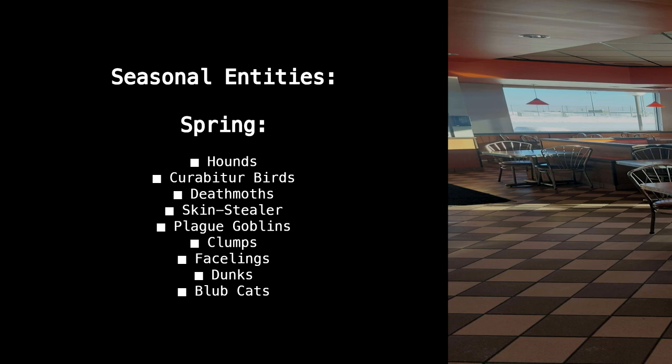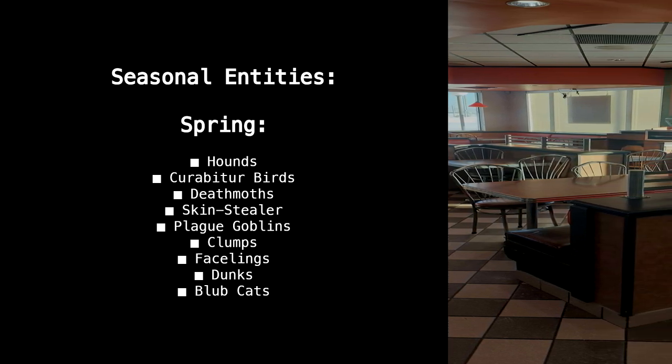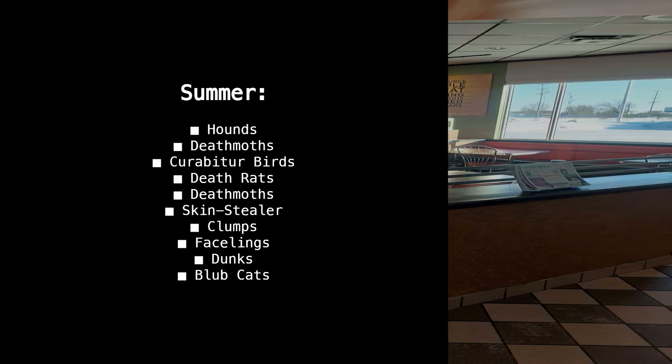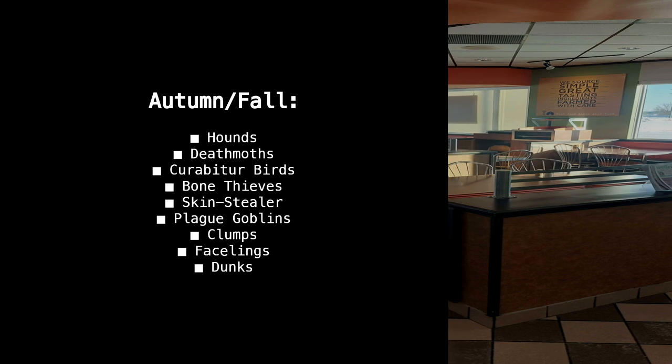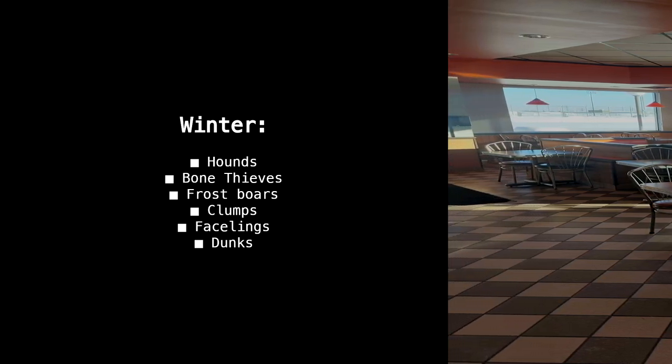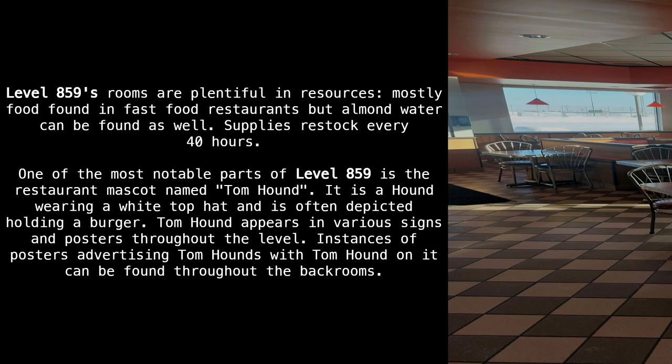Summer entities include: hounds, death moths, grabber birds, death rats, skin stealer, clumps, facelings, dunks, and blub cats. Autumn/fall entities include: hounds, death moths, grabber birds, bone thieves, skin stealer, plague goblins, clumps, facelings, and dunks. Winter entities include: hounds, bone thieves, frostbores, clumps, facelings, and dunks.